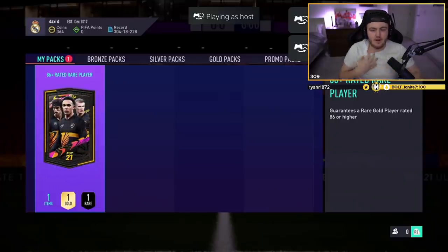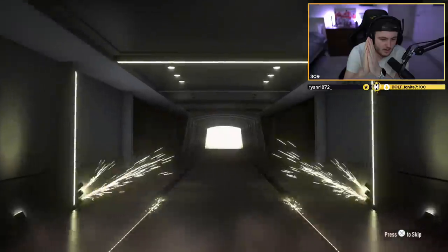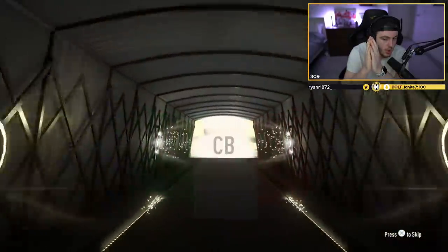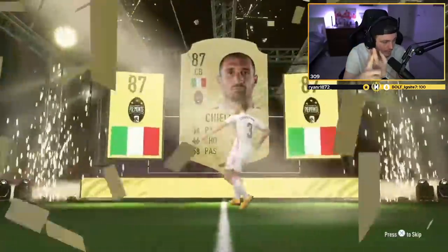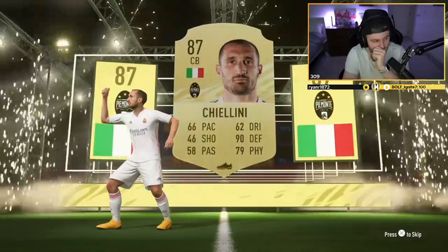We've got Dax's on PS5. Taking the dressing gown off now EA, you can give us something good. Not a special card — Chiellini. Not what we're looking for, not what we want. It's just less than ideal, realistically.